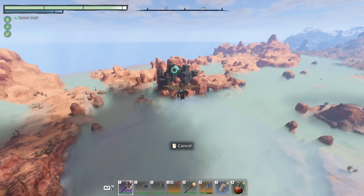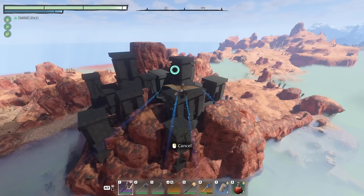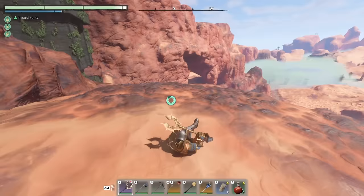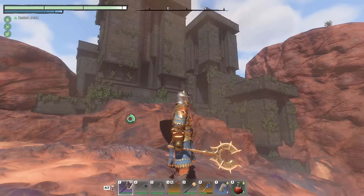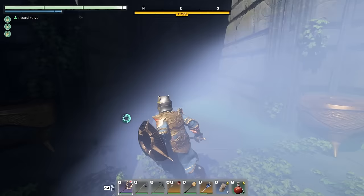We're gonna have to port back over to my little base, but I want to check and see if this is actually one of the dungeons over here. This building was one we checked out on stream — probably the last stream — but there was nothing available here yet. I think it might actually be a dungeon. I don't know where the entrance would be — up top or down below? There's a bridge down here, quick peek.